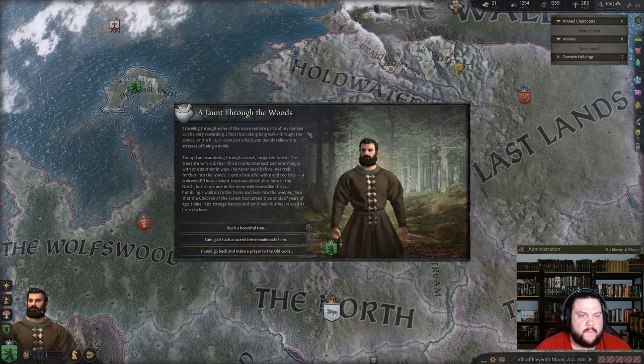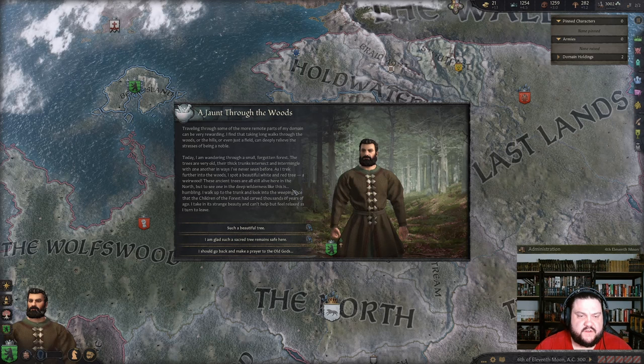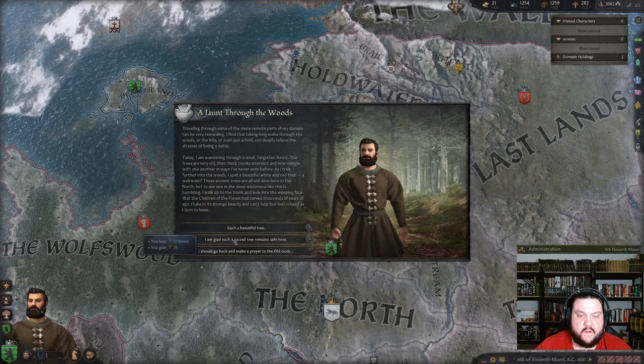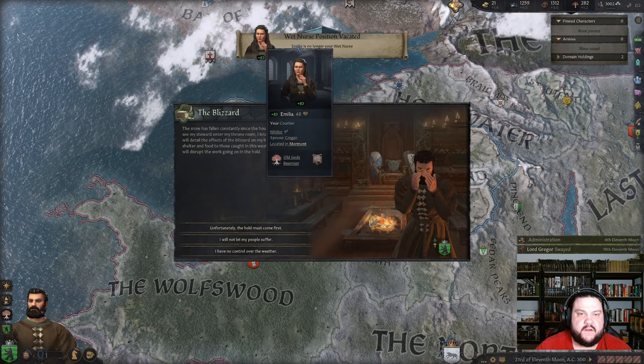Here we go — traveling through some of the more remote parts of my domain. I'm wandering through the small forgotten forest; the trees are very old, their thick trunks intersect and intermingle in ways I've never seen before. Ancient trees still alive here in the north — seeing one in the deep wilderness is humbling. I walk up to the trunk and look into the weeping face that the Children of the Forest carved thousands of years ago. Lose stress and gain piety — I'm not really stressed so we'll take the piety.